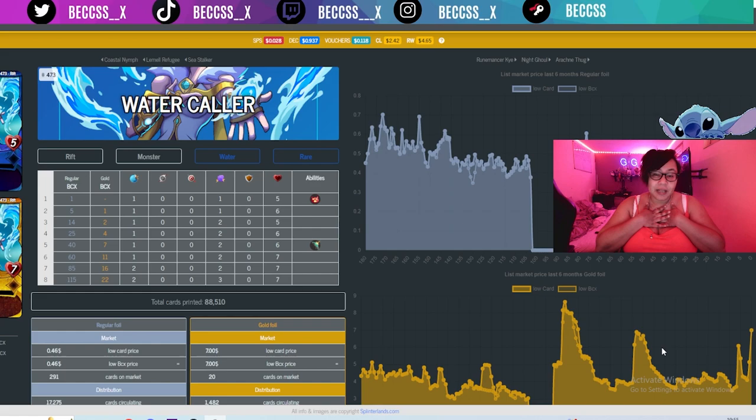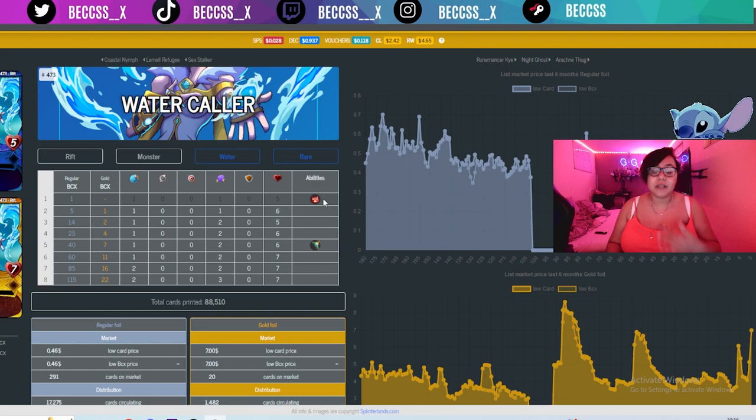Now it wouldn't be a tier list from us if there wasn't an honourable mention — and my honourable mention has to go to the coolest girl in the water: the Water Cooler. Everyone who knows me knows I was chasing this card for ages, trying to get her to level 5. She is a really good Riftwatcher card. When you get her at 1BCX she automatically has stun. The only other blue card that has stun at the moment is Eigo, but you have to level him up to level 4 or 5 to get that — whereas Water Cooler instantly has it.